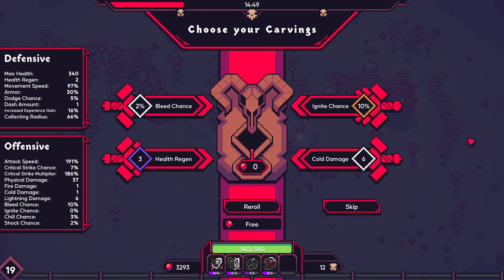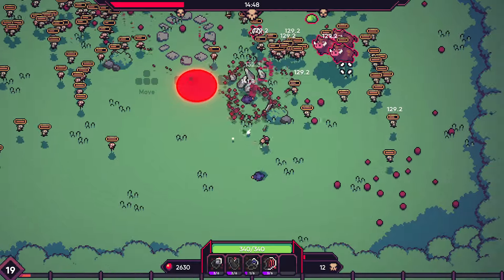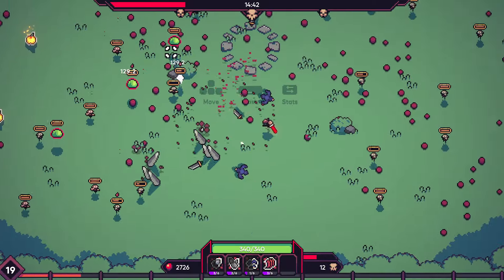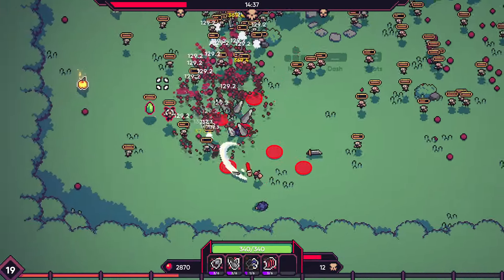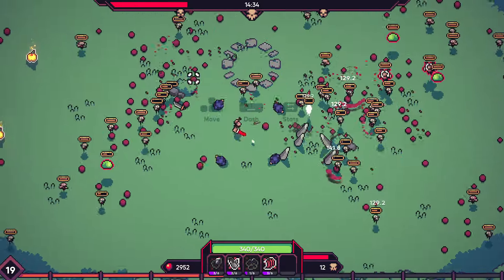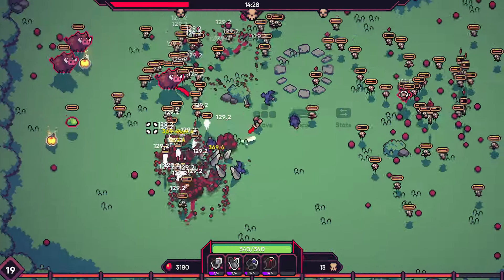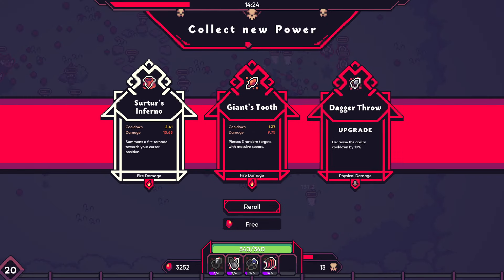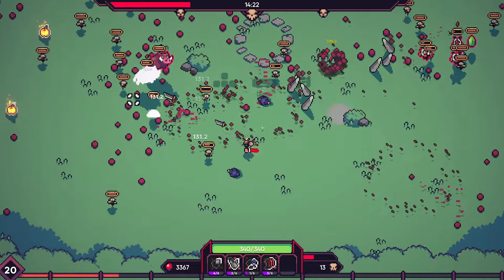Got bleed health regen. Increased XP — that will help with what I want to do where I want to get a ton of levels, so I guess I'll take that. It'll help me get more weapon evolutions. Dagger throw cooldown, sure. Two more and I can see the evolution for that.